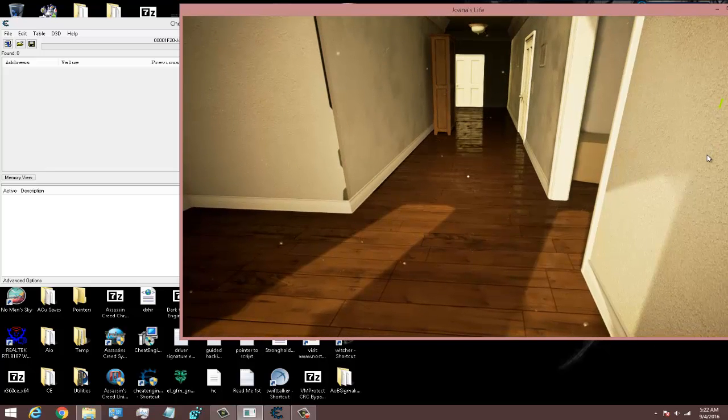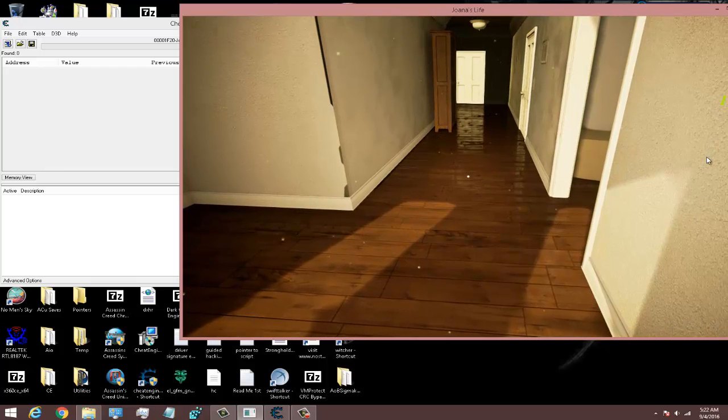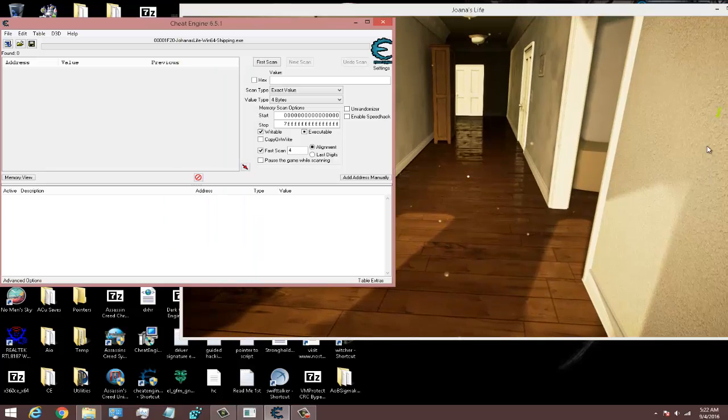I don't know what value type it's on. I do know this is a 64-bit game, so our registries are probably going to be dealing with XMM registers and float values, maybe doubles. I'm going to start out on float unknown value before going to 'all.' If it doesn't work I'll just delete it, but I'll leave it in if it does.